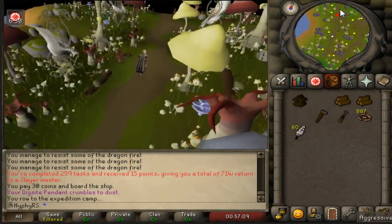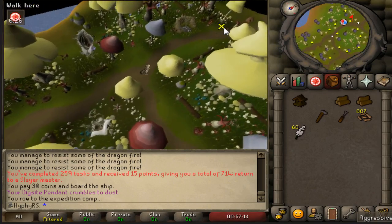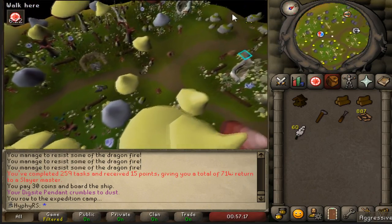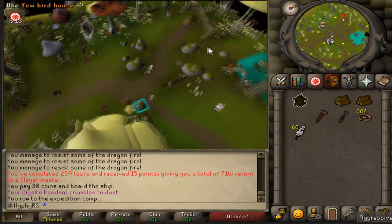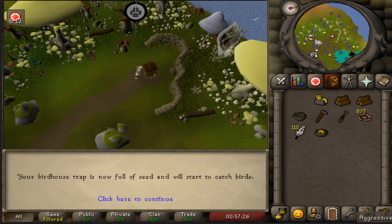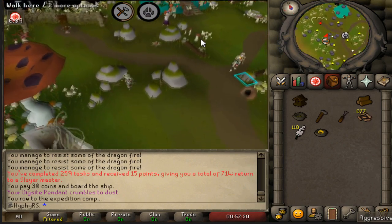Welcome everybody to episode 19 of the Iron Man series. In this episode we will be continuing off with a lot of Slayer as well as some potential Barrows. See if we can snag some lucky items and obviously got to get those hard clues done - one of my favorite things to do especially with Slayer since you get so many. Let's go ahead and hop right in.